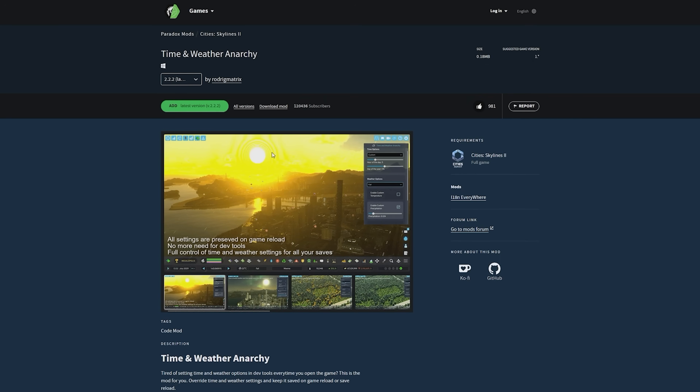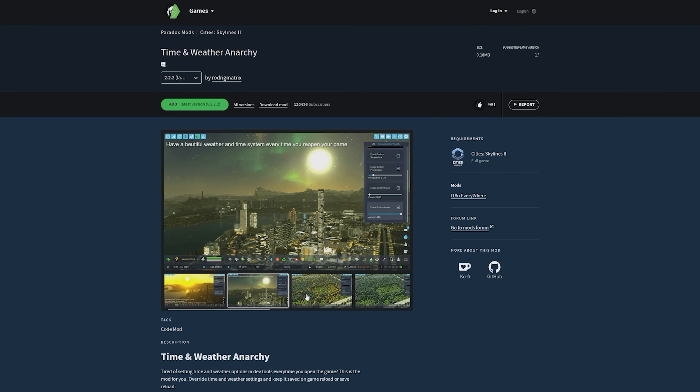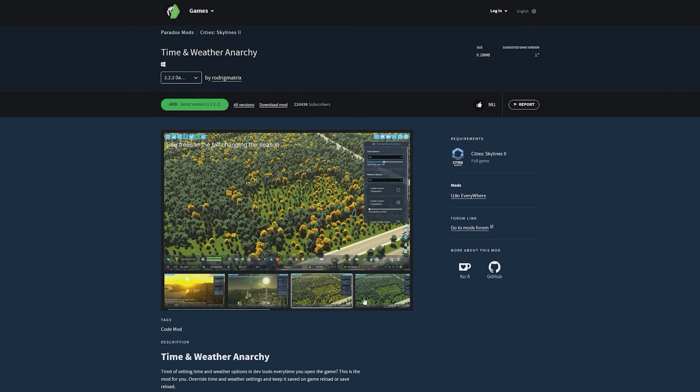The second mod is Time and Weather Anarchy. This allows us to set certain times of day, control the temperatures, adjust the rain values and clouds, amongst many other things. With Preserve Photo Mode and Time and Weather Anarchy added to our playset, let's launch the game.